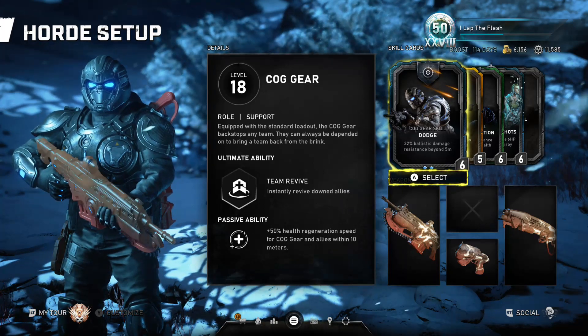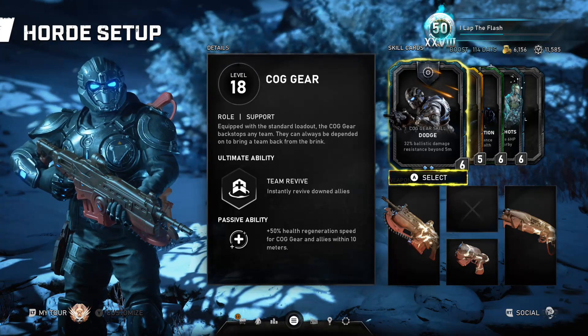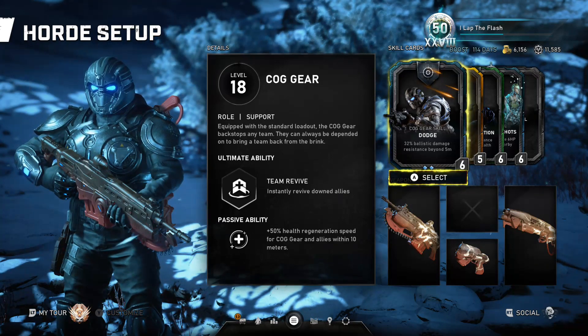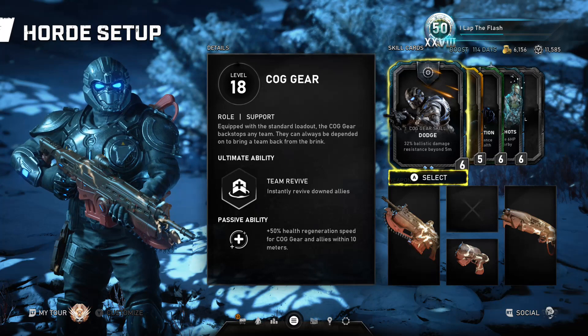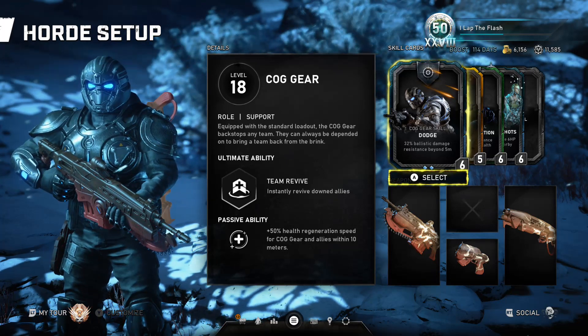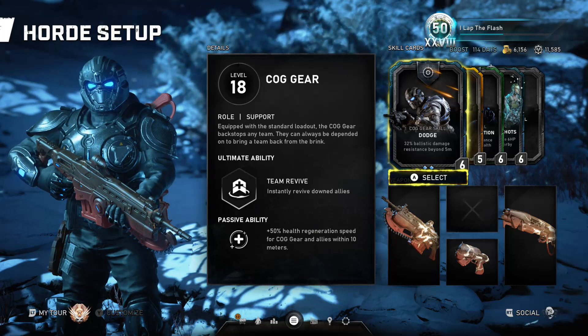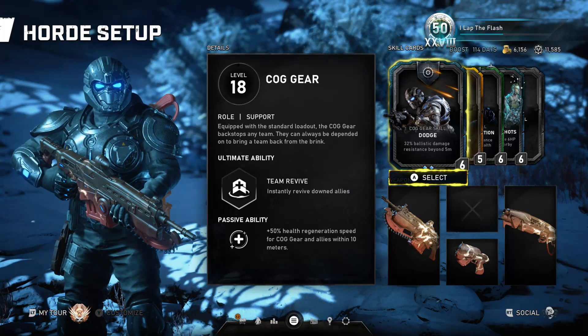First off, we have his ultimate ability which is the team revive. When you use this, you will instantly revive any player that is down. They will get up exactly where they went down or where they currently are. His passive ability gives him health regeneration, and he also provides health regeneration to any ally within 10 meters.